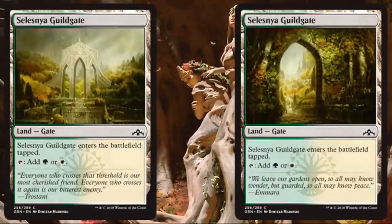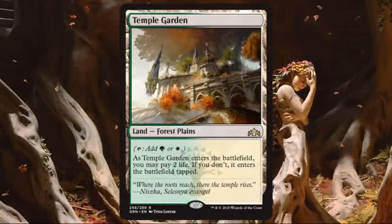Here are the two copies of Selesnya Guildgate and the Shockland Temple Garden. You're probably familiar with these. I love Guildgates especially if I'm trying to splash another color — or even if I end up on a four or five color good stuff plan, they become very important. Selesnya is slowed down the least by Guildgates because they have Convoke, so throwing some in for color-fixing consistency is fine. Temple Garden is also great for consistency, and if you choose to have it enter tapped, it won't slow you down much. The added bonus is you can take 2 damage to have it enter untapped — nice if you need to speed up. Just be careful about shocking yourself against aggressive builds like Boros.